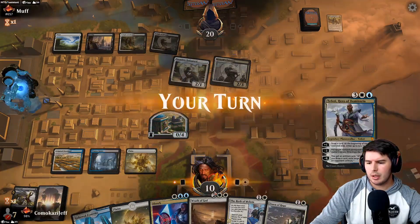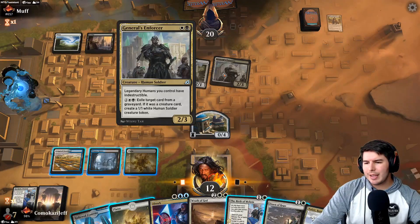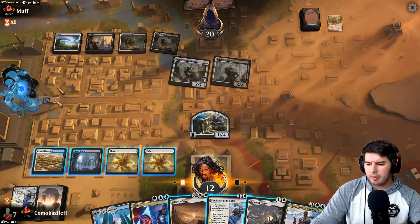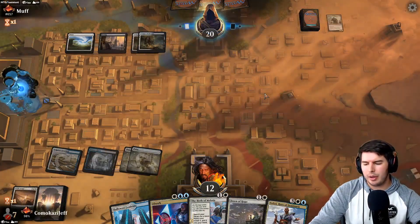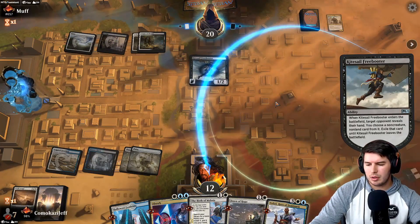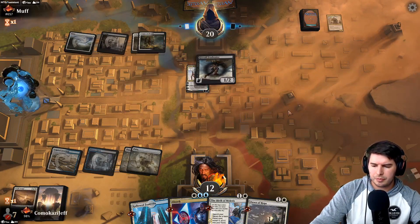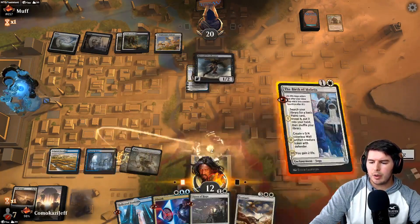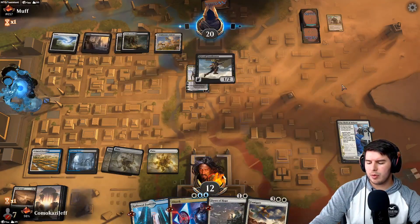Down to 10. The only issue is General's Enforcer making legendary things indestructible, which is annoying. Let's go ahead and Wrath of God. They aren't going to have anything hasty — we can get out Teferi and bounce anything that matters. The only real issue is probably Thalia, Kiteself Rebooter. Teferi bounces it. Then Fumigate — not bad. We grab a Plains, play it out, hold up Absorb, and pass the turn.